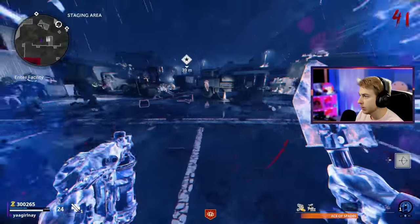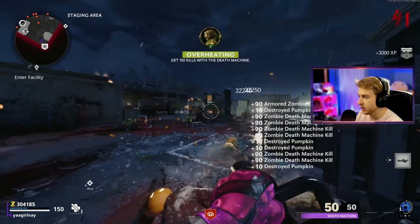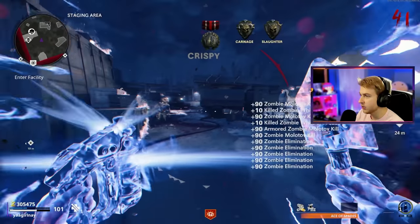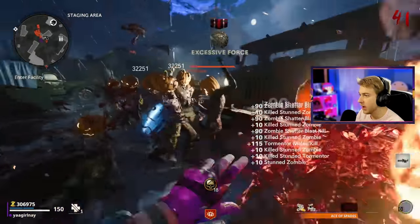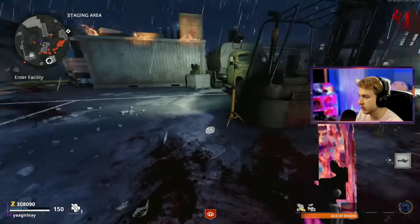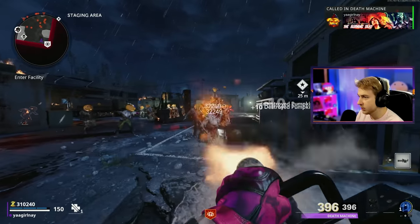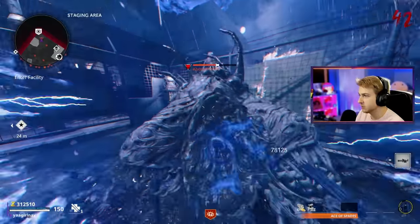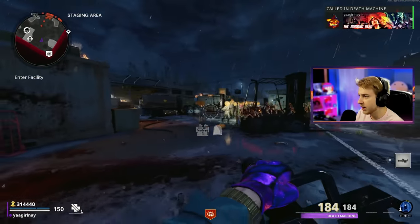We got a death machine on the ground — give me that! This thing is nasty. This is where we can actually use this corner. Maybe I should get more of those — we have 2000 blue scrap so we can afford a little bit. Let me Aether Shroud out of here and grab one. What's going on, abomination? I'm not going in that corner until I have an Aether Shroud. There's an insta-kill going on right now, so I can't even get field upgrade progress. I gotta wait for it to expire. There's a C4 — eat the C4. Now let's try again, come on death machine, carry me.